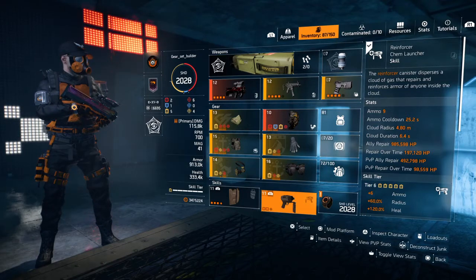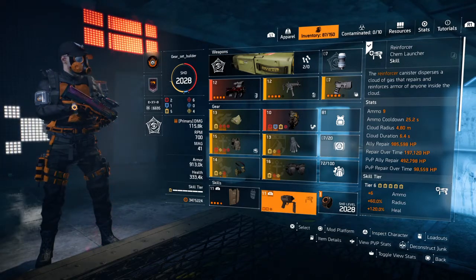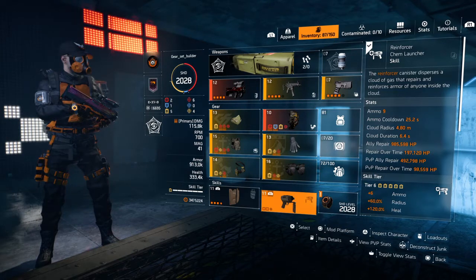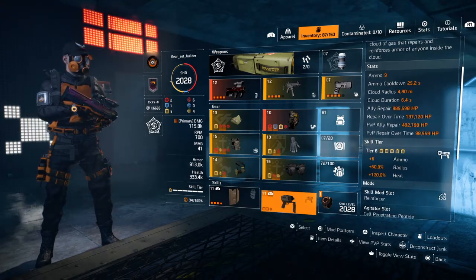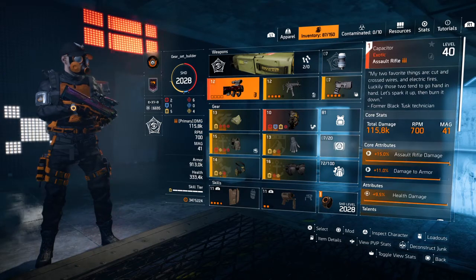For my second skill I've gone with the Reinforcer Chem Launcher — nine ammo, cooldown 25.2 seconds, radius 4.8 meters, duration 6.4 seconds. Ally repair: 985,000 — one press on your back at full armor. Repair over time: 197,000. At skill tier 6 you get plus 6 ammo, plus 60% radius, and plus 120% heal. Very nice.